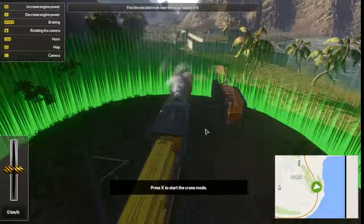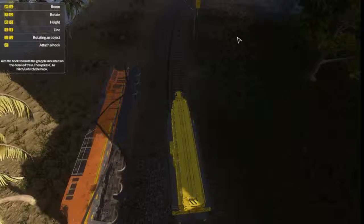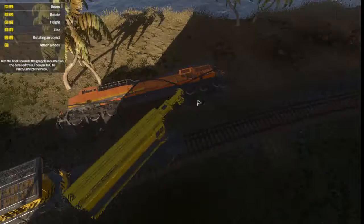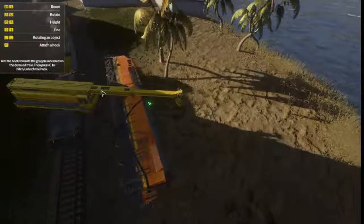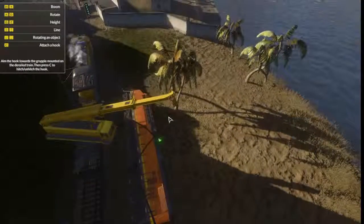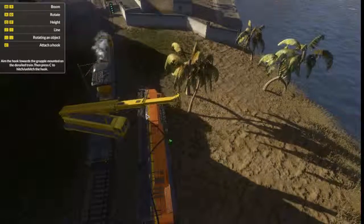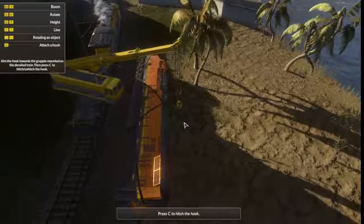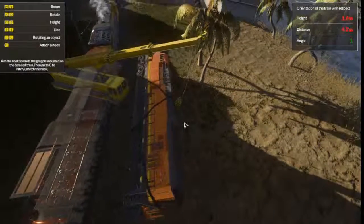Right, press X to enter crane mode. So let's see - how do I pick this up? Okay, so that's forward and backwards. I think we need to bring that down and we bring the line down, then we attach the hook back and bring it back up.